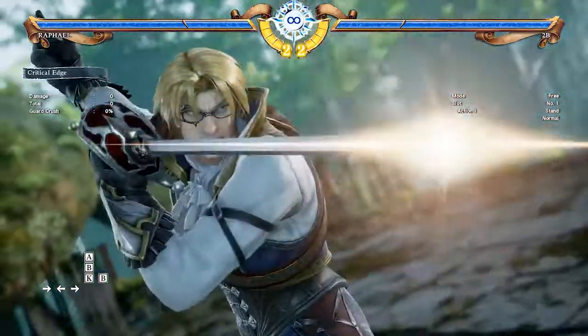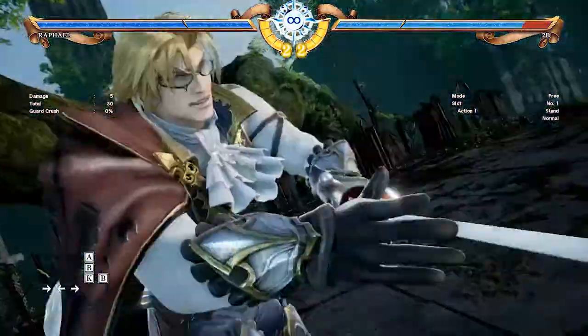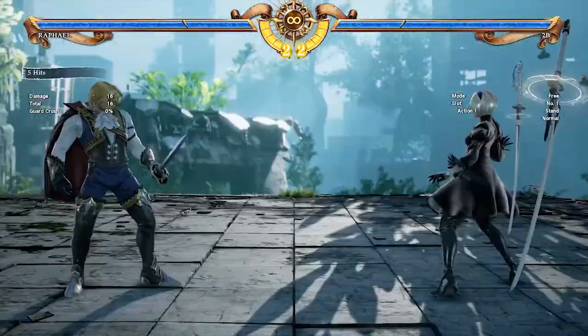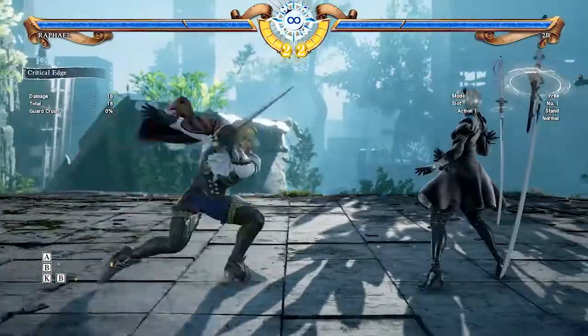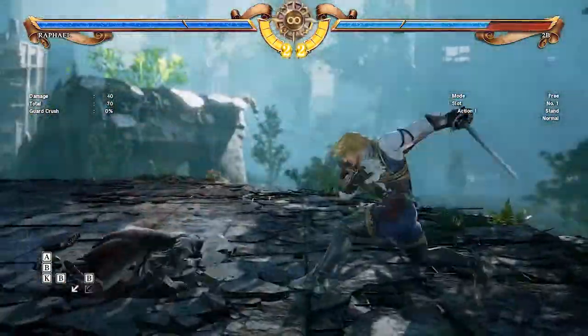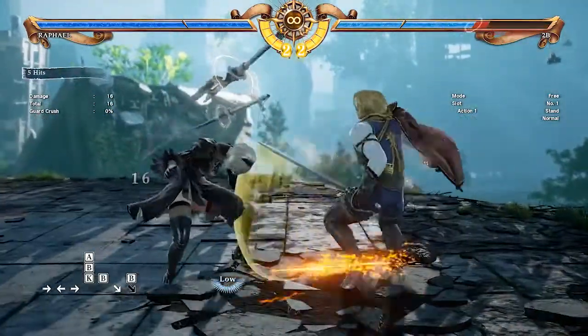In the previous tip, I mentioned that Raft has a post super setup. Because of his far reach, Raft's super leaves him in range for a guaranteed mixup. This becomes extremely potent when the game is on the line and your opponent is left with no health, as it is a pure guess. You can go for 3b or 4b after, which are both mids, or 1b which is a low.